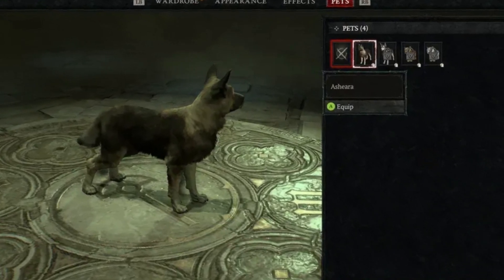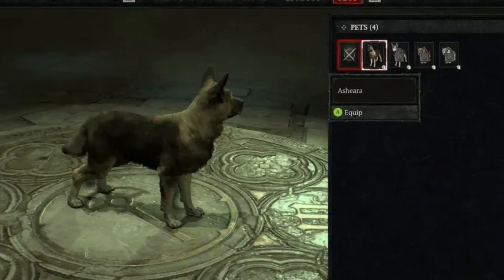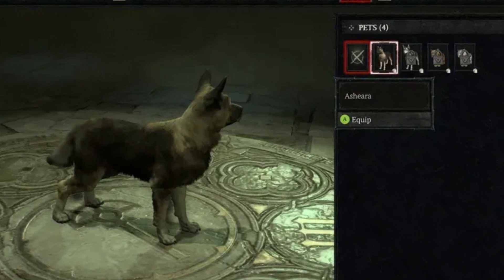To equip your pet, open your wardrobe menu, find the Pets tab, and equip your new dog.